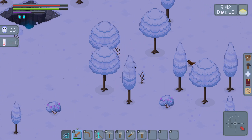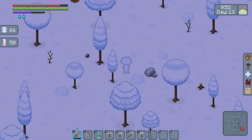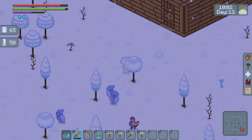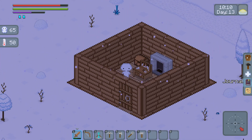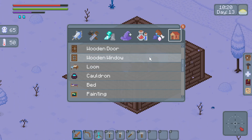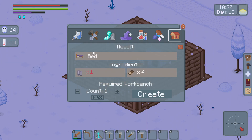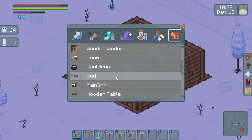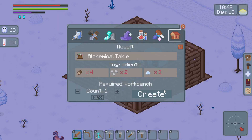Let's expand our base a bit. Oh no, they're just bee-lining for me because I took the egg. A loom might be good as well — oh, a bed for a spawn point. Don't know how to get cloth, we'll have to figure that out. Our chemical table! We can make potions!